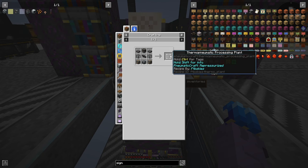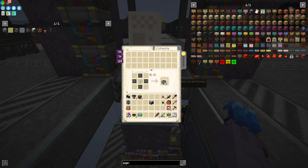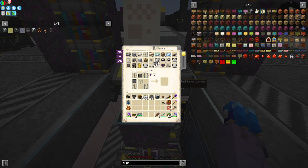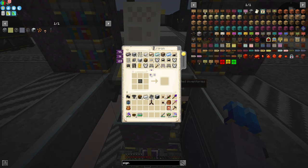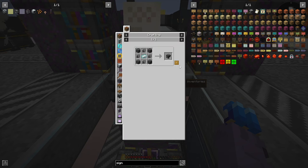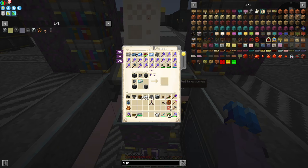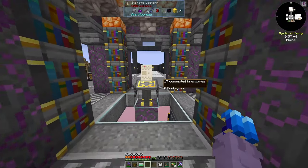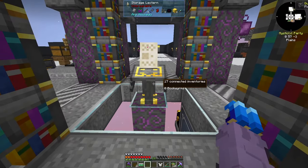Next I need to grab the thermo-pneumatic processing plant, which requires quite a few things. I'll grab six tanks, make some more iron bars, craft some fluid tanks, and make our first turbine rotor. We also need some more heavy engineering blocks, more steel, and some copper. There we go — heavy machine frames, fluid mixer — and that is our fluid mixer done!